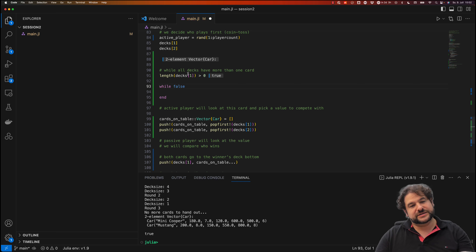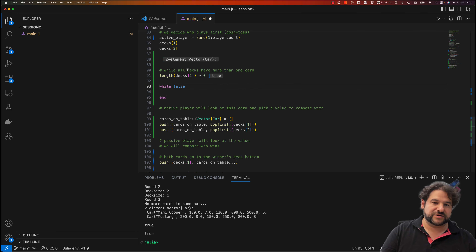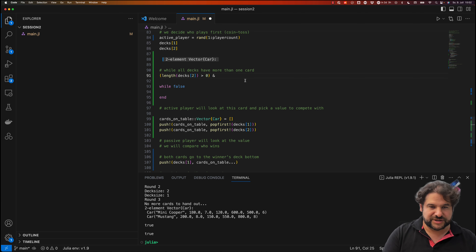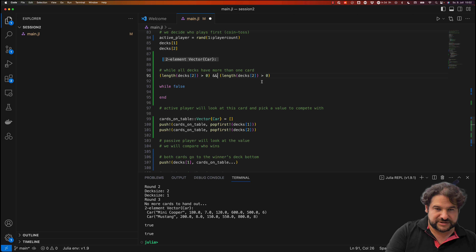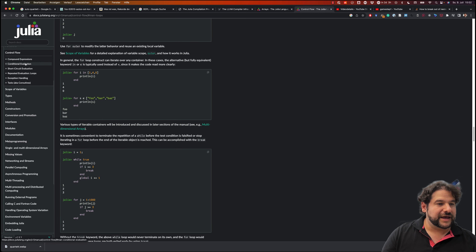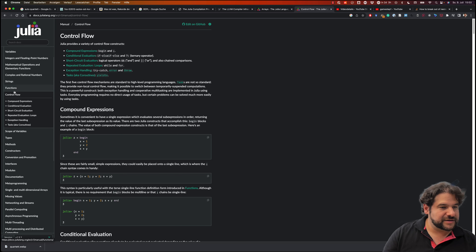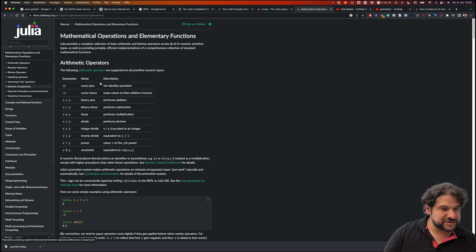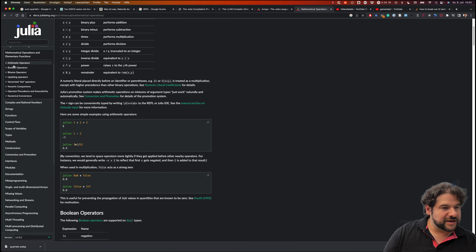Player one still has cards, player two still has cards — we want both of these to be true at the same time. In logic this is called AND. I always forget whether it's a single ampersand or a double ampersand, so let's look it up in the Julia manual under boolean operators.